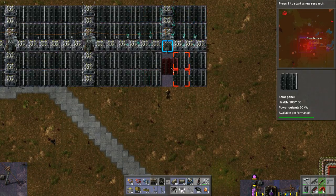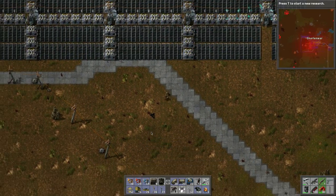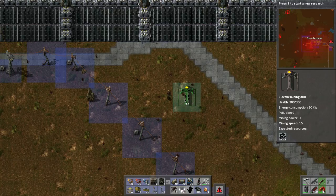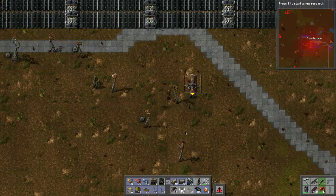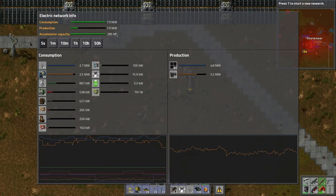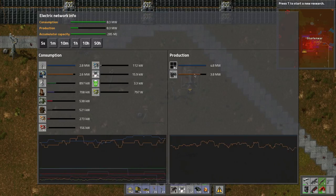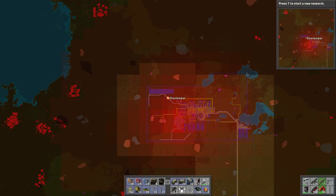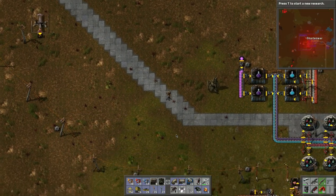I don't have any more accumulators. Let's take a quick peek at capacity — there's a chunk of coal here, let's harvest this. So it looks like 285 megajoules — I have no idea how long that will last. But this has already exceeded the production of steam engines and we're able to reduce those. That should reduce pollution levels a little bit. Thanks everybody for watching — hope you enjoyed this episode and I look forward to seeing you in the next one, bye bye!